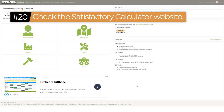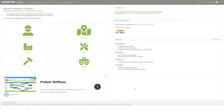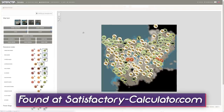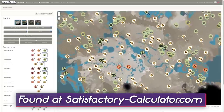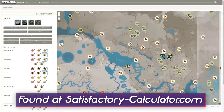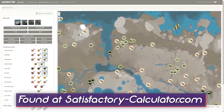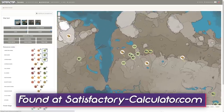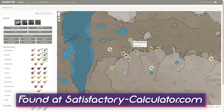Tip number twenty: the Satisfactory Calculator website is great for planning a base. Its most useful feature is showing you where nodes are in the world and whether they are impure, normal, or pure. This helps you plan where to set up a new base or where to move to access more pure nodes. For a first playthrough I wouldn't worry too much, but for future playthroughs it's worth checking out — you don't have to start where you spawn.